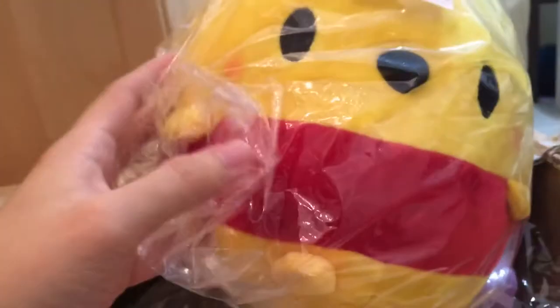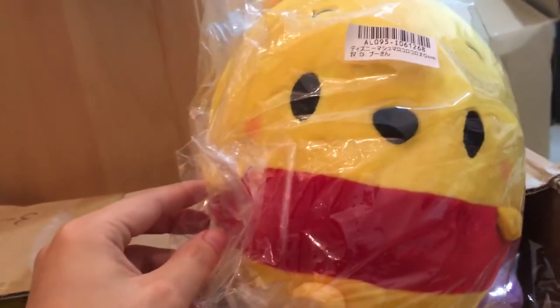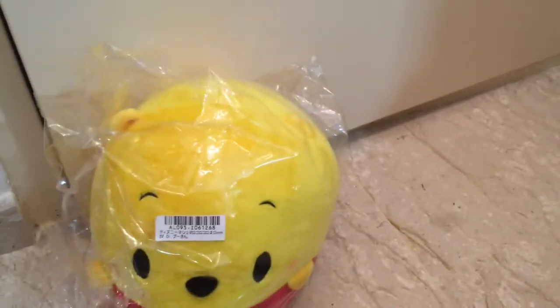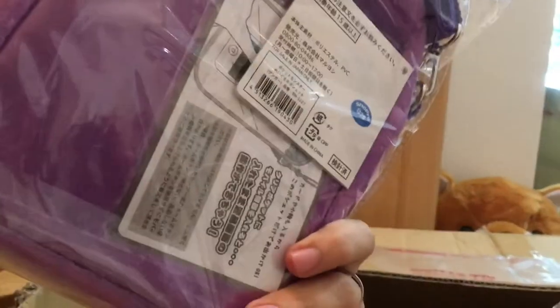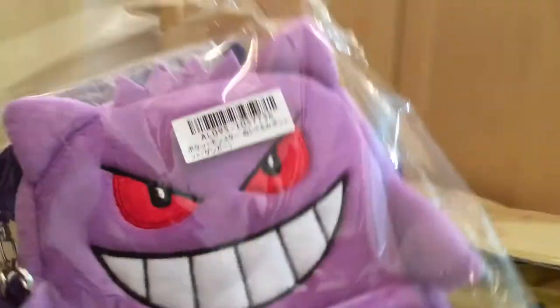Next we have a small round wading pool. Previously we had a Mickey Mouse one, so now this is the second one. We'll place it here — I think we've put one in the corner so that later we can have a group photo. The third one is the Gengar sling pouch — it's quite big and the quality seems good. I might keep it for myself!